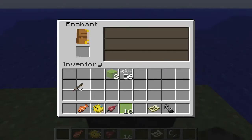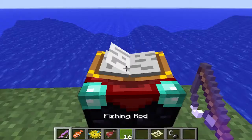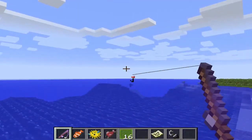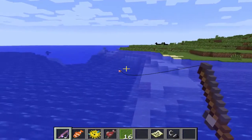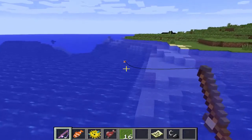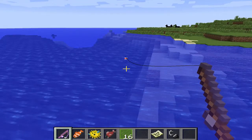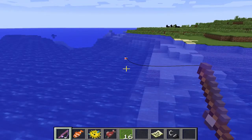You can enchant fishing rods now. This is Unbreaking 1. While you're fishing, they said it makes it more exciting because you can see little pixels jumping up from the water. Also, you can catch a variety of things now — you can catch junk, you can catch treasure, you can catch new fish, which I'll show you in a second.